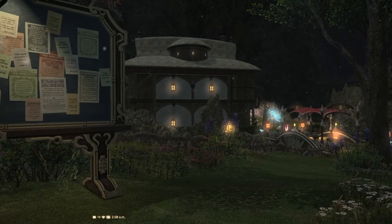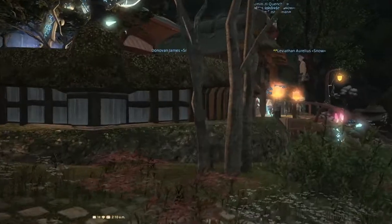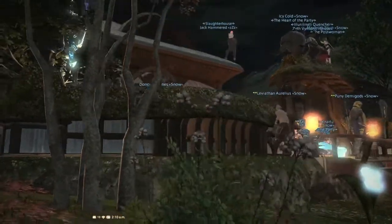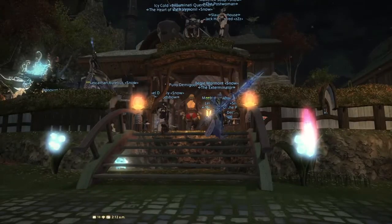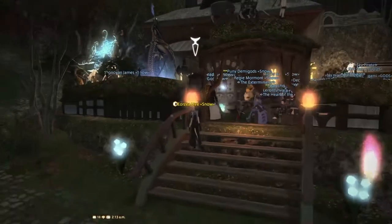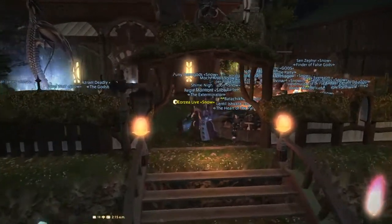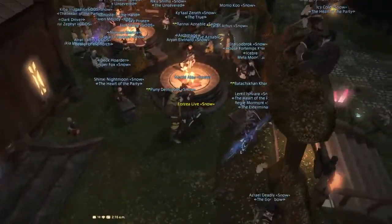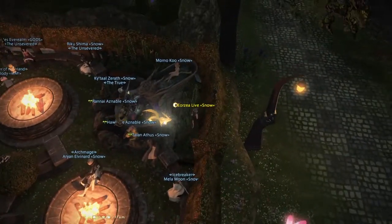We've got another surprise — there's the main house, and right next to their market board they own this small house. Even more members hang out here because it's closer to the market board. It's a private house owned by the FC leader Ice Heart, and it's pretty much just an extension of the FC house.